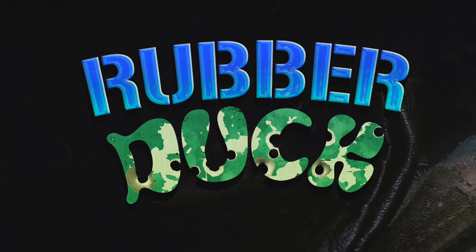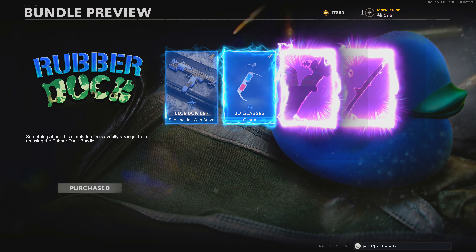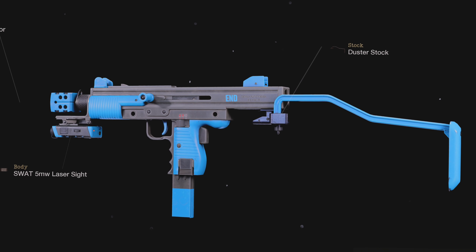I already have a rubber ducky weapon charm from some other bundle. Would have made more sense in the rubber duck bundle, but I guess not. I got 3D glasses, though. It's like they put more work into the preview image for this. That's a cute little blueprint, though.